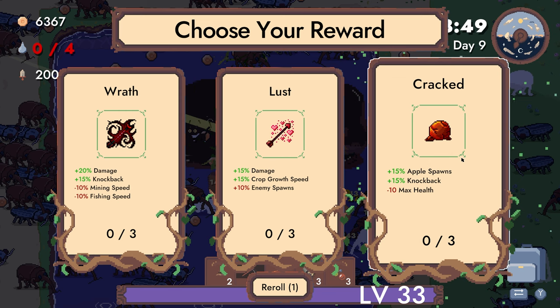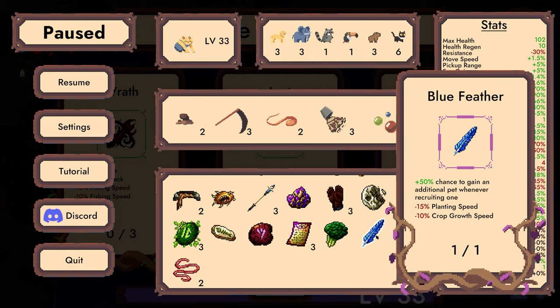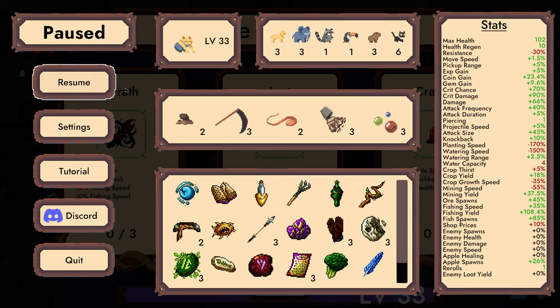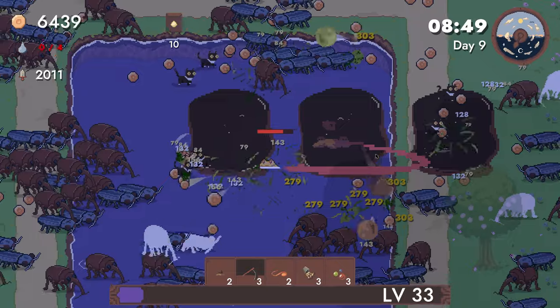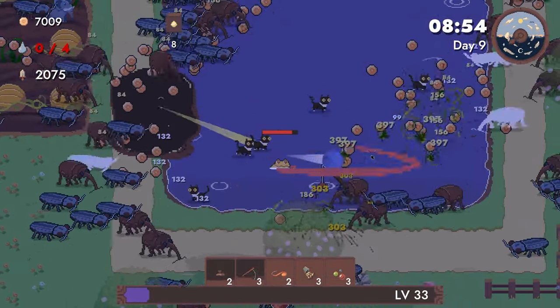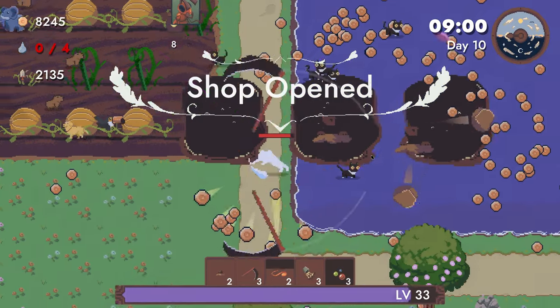Apple spawns — don't I have something that scales off apple spawns? There's an apple spawn rate. It's per apple spawn, so it's 15% damage. Okay, I'm in for it. Also we get HP on leveling up, so going crazy on fishing for XP is not the craziest idea.